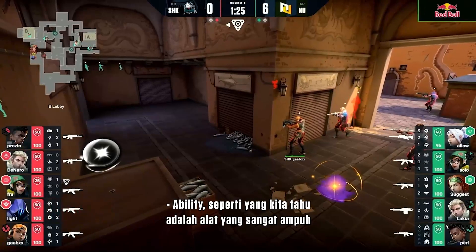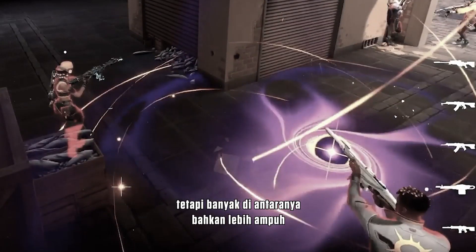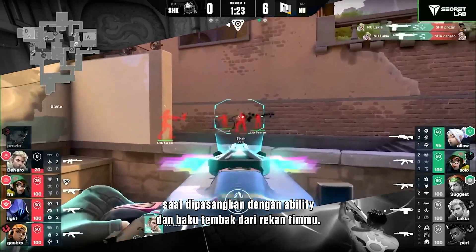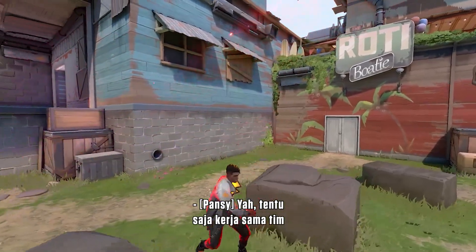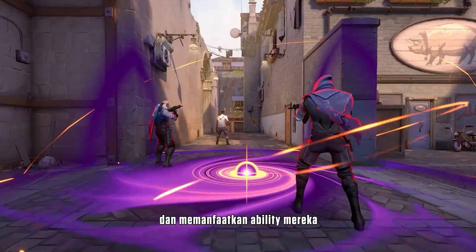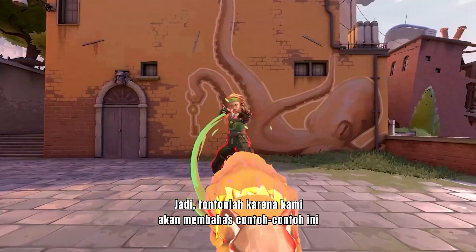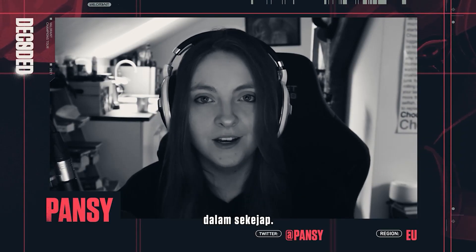Abilities are powerful tools that can help you in pretty much any fight, but many of them are even more powerful when paired with abilities and gunplay from your teammates. Cooperation is absolutely key in Valorant. Learning how to execute on your teammates' plays and follow up on their abilities will make you a better player. Pay attention as we break down these examples from the VCT pros, and you'll be climbing the ranks in no time.